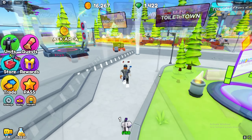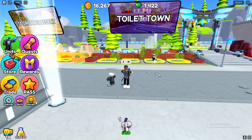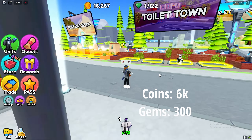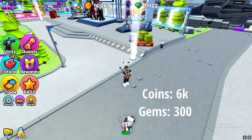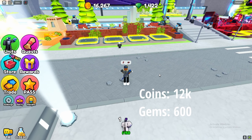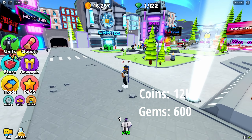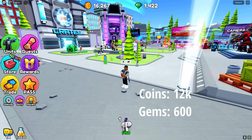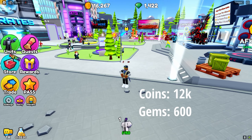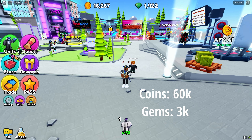So that's how you maximize the rewards. On average, within like 10 to 14 minutes on one of your accounts, you should be able to get 6k coins and 300 gems. Now multiply this by 2 since you're doing that on two accounts, you should get 12k coins and 600 gems. And if you're beating the Toilet Town map every 10 to 13 minutes on Insane Mode, then you'll probably be able to get 5 in within an hour. So, multiply these numbers by 5 and that's where you get the 60k coins and the 3000 gems from.